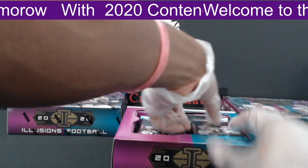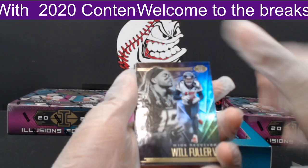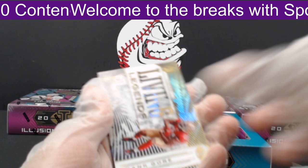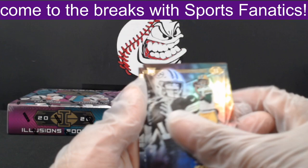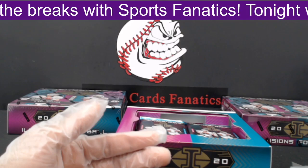Second pack. First, a Will Fuller. Then Ryan Tannehill out to the Titans. A Frank Gore Living Legends insert, not numbered, out to the 49ers. Next, Jordan Love out to the Packers, and Brandon Aiyuk out to the 49ers.